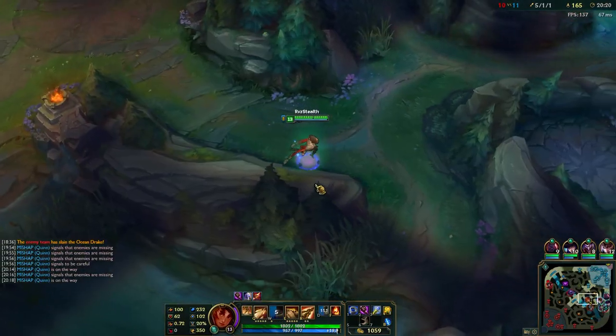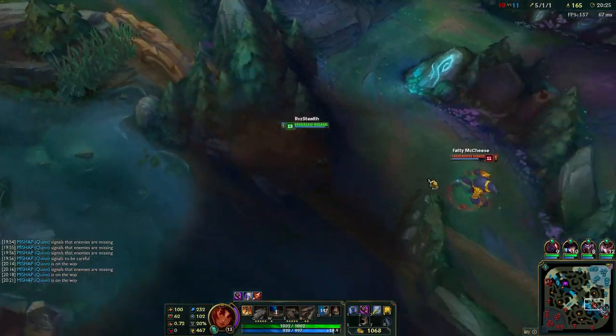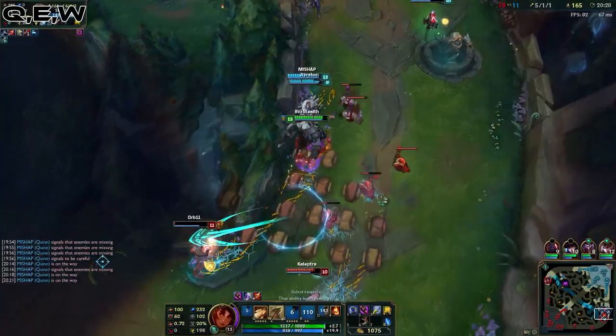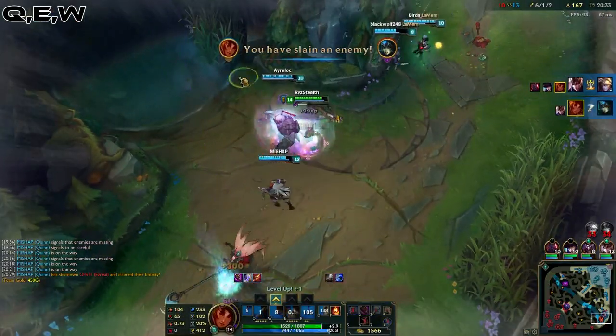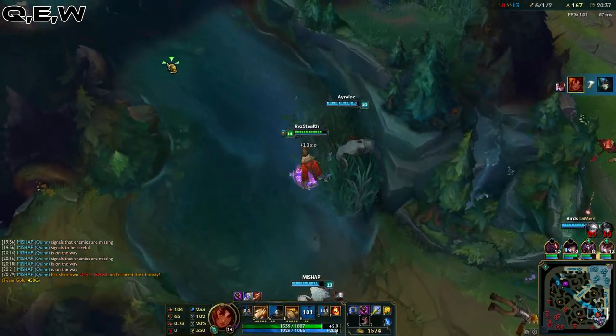Once you get to mid to late game teamfights and you finish your Rylai's on Taliyah, you can switch up the order of the combo a little bit. You can start with your Q and then follow up with your E-W. By doing this, you'll get the slow off on your opponent from the Rylai's, and then it should be really easy to follow up and land your W-E combo.